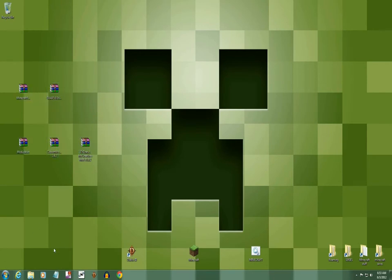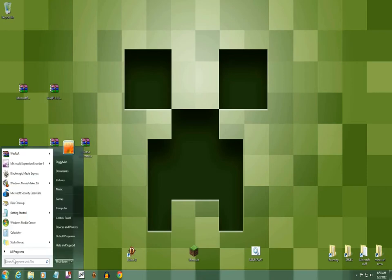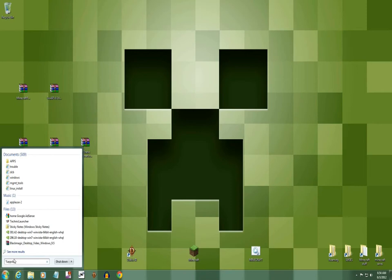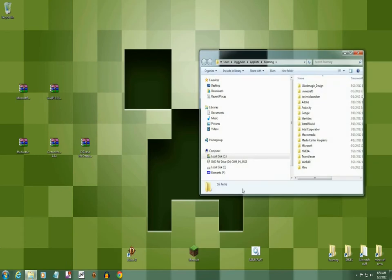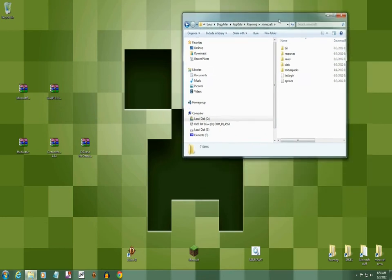Alright, let's get started. You're gonna go to your Start button, type in %appdata%, and go up to Roaming. Find your .minecraft folder and open that up. In there you're gonna see your Minecraft bin, resources, save files, and so on.